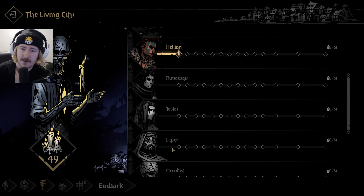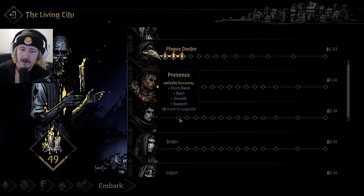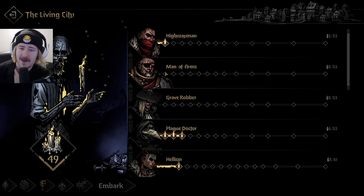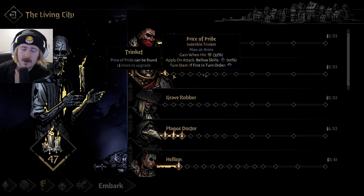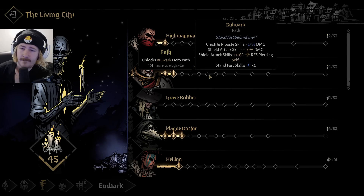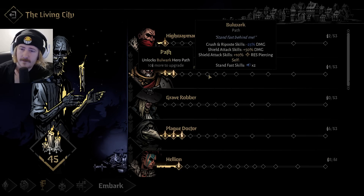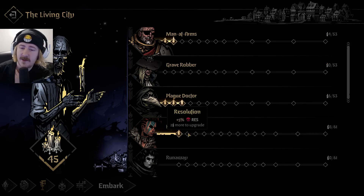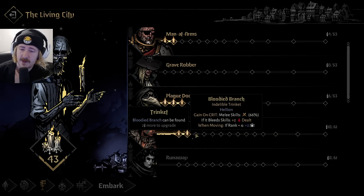Having somebody that's stealth at the front doesn't really spark a tremendous amount of joy within me. Let's have a look and see here. Bulwark doesn't give you any extra HP, but theoretically Helian - hold on, we can do this.